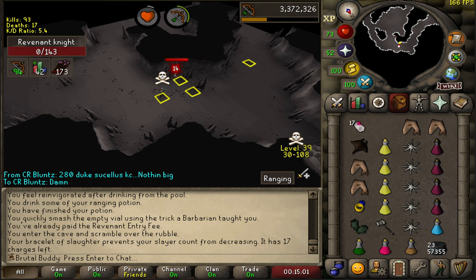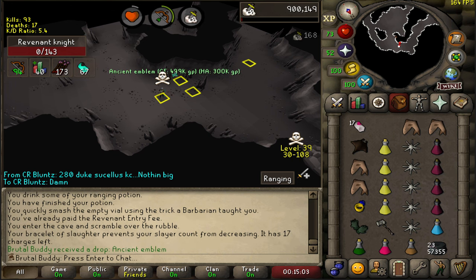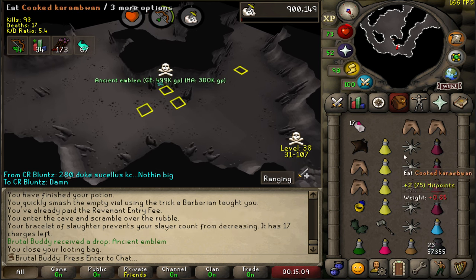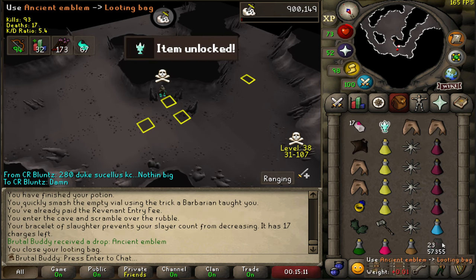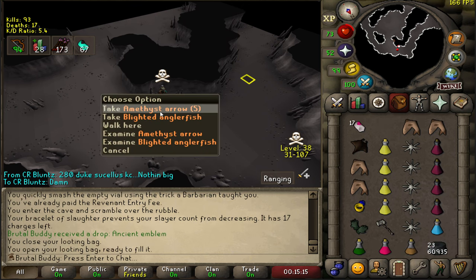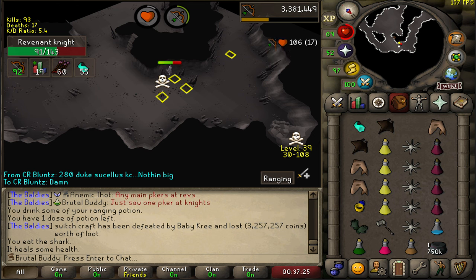Let's see what this Revenant knight will drop — it's another ancient item, the third one today. I'm so spooned at the moment. I wish it was a wilderness weapon though, because I have a feeling I'm really spooned with those ancient items but I'm going to be grinding for the wilderness weapon for a long time. I hope it's not true.